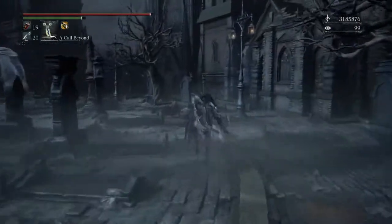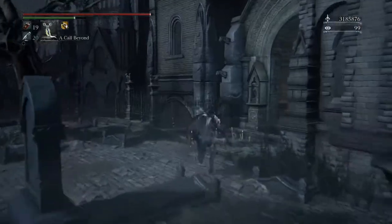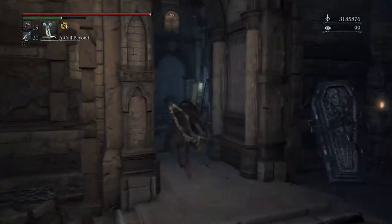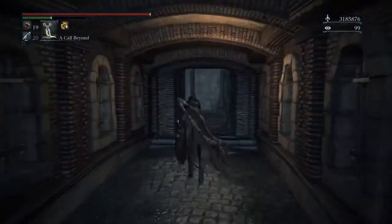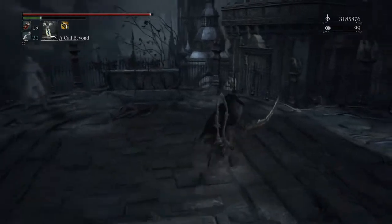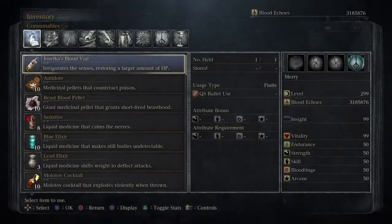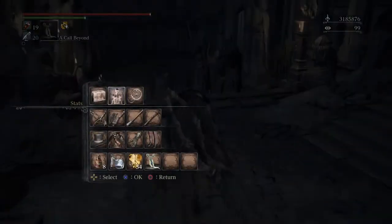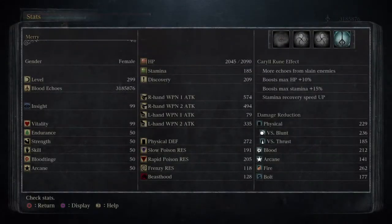From there, you'll need to defeat the boss to get the rune tool. The rune tool is incredibly important because runes allow you to boost your stats — like the Carol runes. You get more echoes from slain enemies, boost max HP by 10%, boost max stamina, and stamina recovery speed. That final one is actually an oath rune.